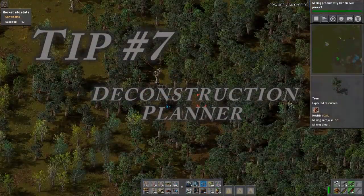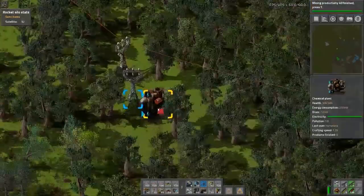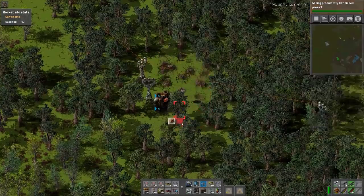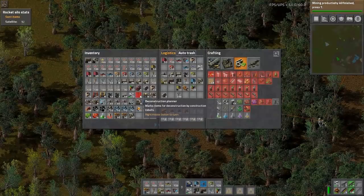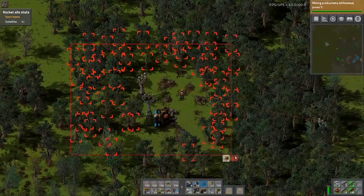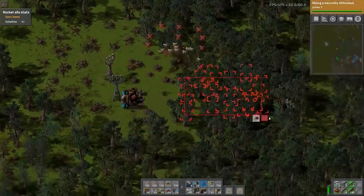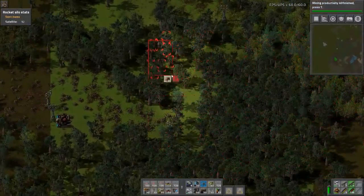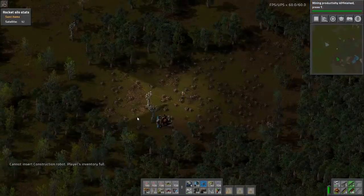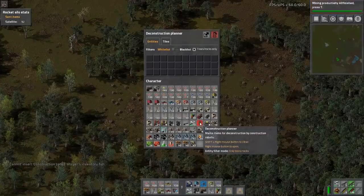Tip number seven is a deconstruction planner tip — once I learned this one, my life was forever altered. So, with the deconstruction planner, let's say I want to clear this forest out but I don't want to remove this beautiful setup I have going on here. I could individually select with my bots, or I can right-click the deconstruction planner and click 'trees and rocks only.' Now when I select the deconstruction planner over the top of the building I want to keep, the bots will not remove that building — they are only removing trees and rocks. That is really nice if you go over your entire base and there are some random trees in there. Just hover over it and it only removes trees and rocks. Right-click to open it, shift right mouse button to clear it, and select trees and rocks only.